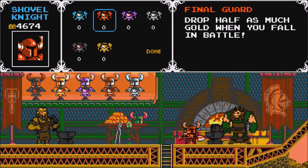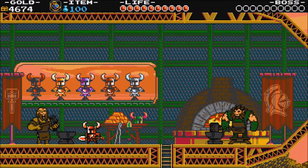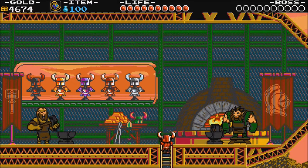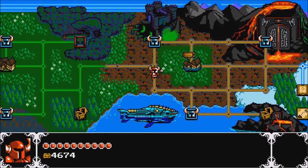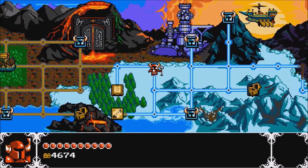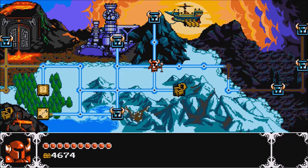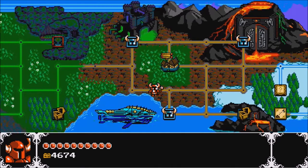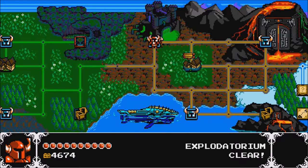Honestly the red armour is quite useful — that's the one I ended up using most of the time. When you die you lose gold, but with that armour you only lose half the amount, and you can go back to where you died and collect the gold again. You can buy all the weapon upgrades too. The map has various bosses and a classic final boss rush where you fight all the bosses again.